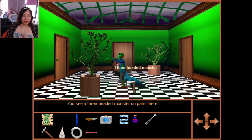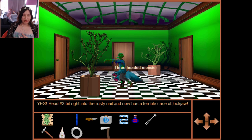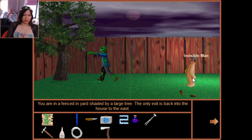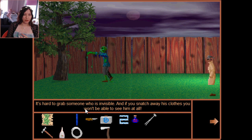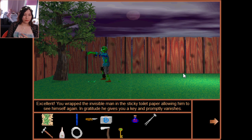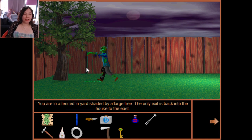There's an invisible man — 'it's hard to grab someone invisible, and if you snatch his clothes away you won't be able to see him at all.' Toilet paper! 'Excellent — wrapped the invisible man in sticky toilet paper allowing him to see himself again. In gratitude he gives you a key and promptly vanishes.' I have a key now and I think I can cut down that tree outside.